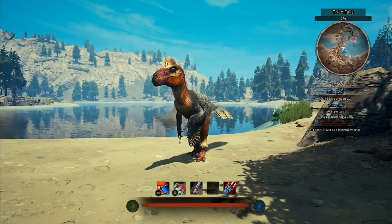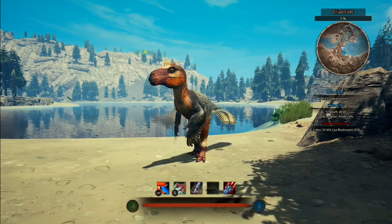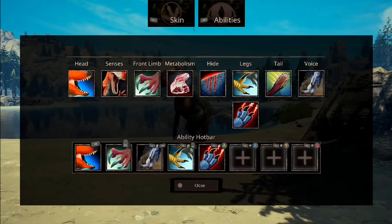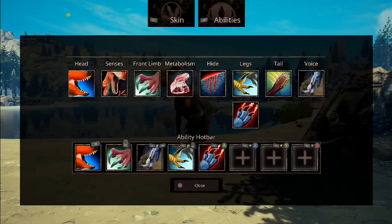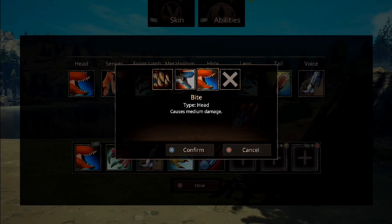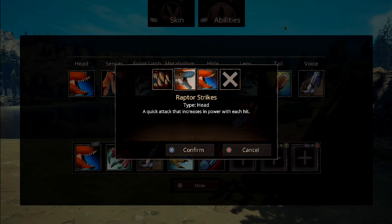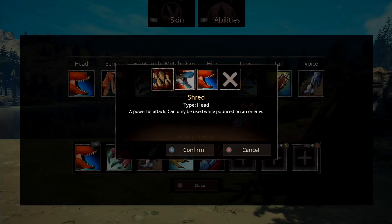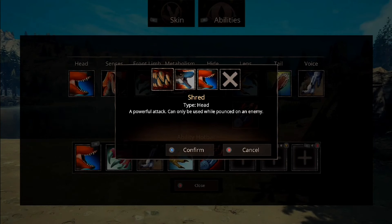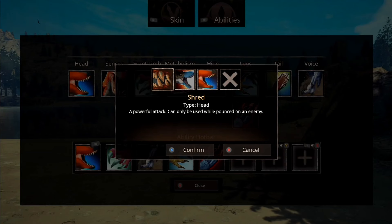And we are in. So this is Achillibator. I'm going to go through all of its abilities real quick and then I'll show them all off, since I've messed around with this thing a little bit this morning. First of all, we have Bite — causes medium damage. Raptor Strikes, a quick attack that increases in power with each hit. And Shred, a powerful attack that can only be used whilst pounced on an enemy. It's got three bites in the head slot, but a pretty unique one there with Shred, which unfortunately I can't show because I don't have anything to pounce.